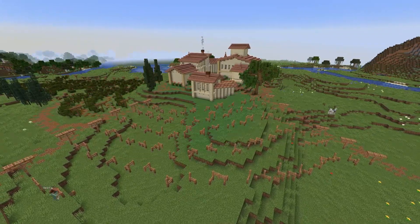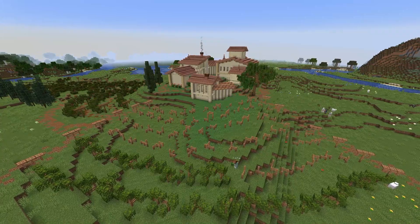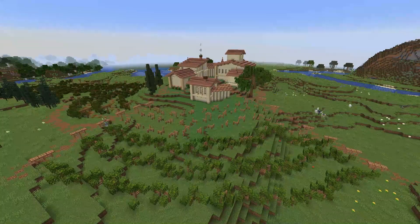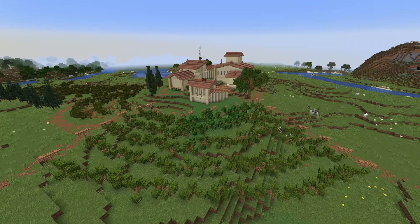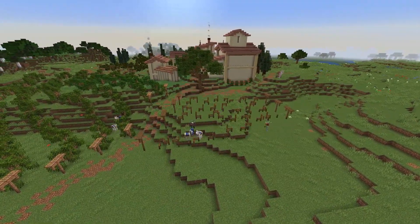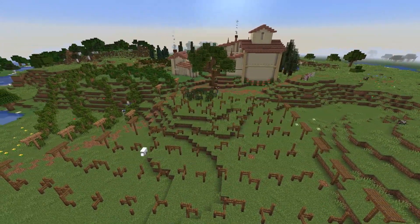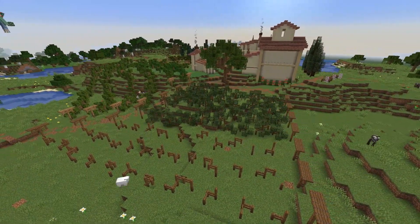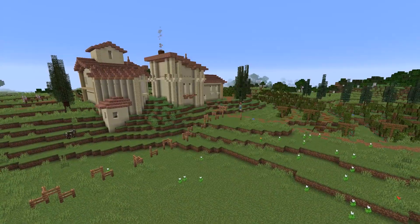They aren't super well structured — it would probably be hard to get any form of tractor through any of this — but I think it's fairly aesthetically pleasing and you can definitely tell that it's a vineyard. For my personal standards, I'm very happy with how this came out. I think this might be one of my favorite farm builds so far. With each of these vineyards, I decided to go with different types of leaves to look like different species of grapes, and I surrounded each one with different types of those column trees. I really enjoyed creating this vineyard, and it was so relaxing making rows upon rows of grape vines.